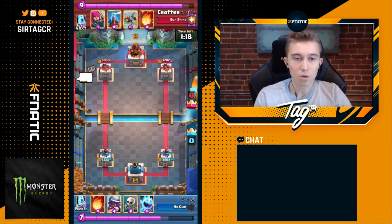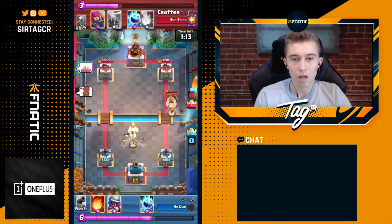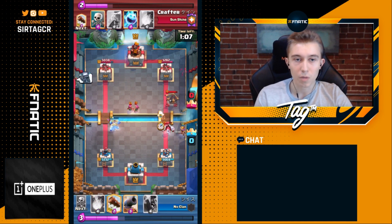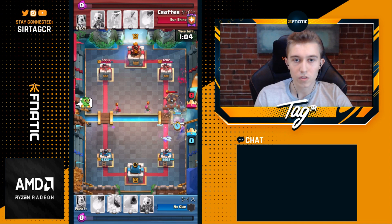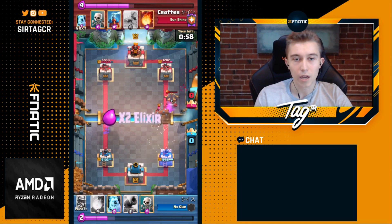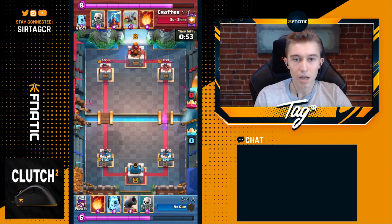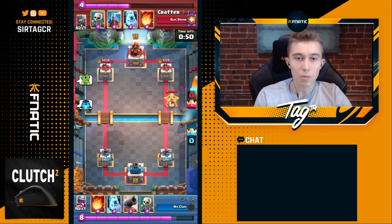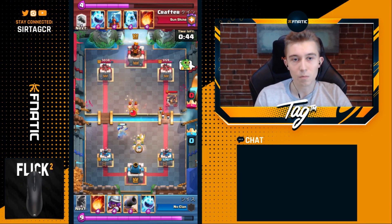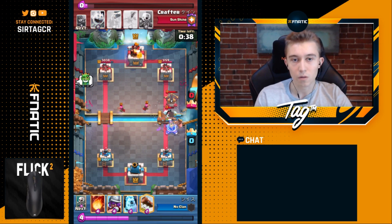That corner where he dropped the Ice Spirit is super important — that's where all the best 2.9 players drop their Ice Golems and Ice Spirits. If you implement that into your play, you'll be able to defend a lot more frequently. His opponent goes Ice Golem opposite lane, and Crafter drops Archers in the middle to make sure the Ice Golem dies, locking onto important targets more quickly. He gets the Musketeer because of that and logs it to kill it. Very well played.